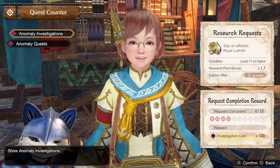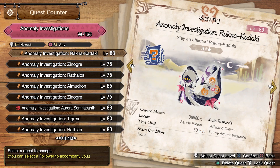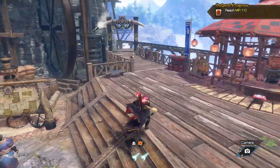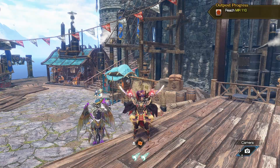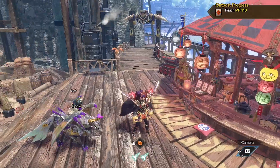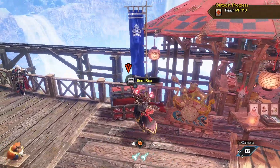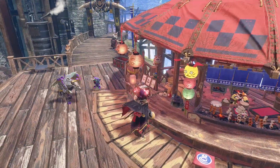Anomaly Quests are basically your endless grind. You have to beat afflicted monsters — it's just a usual quest where you go in. These monsters are going to scale infinitely, so as you get higher level, the monsters are going to hit quite a deal harder than they usually would, which means you might want to maximize your health and stamina via the spirit birds. So if you're looking for a quicker way to get your spirit birds or just general farming, look no further than this build.